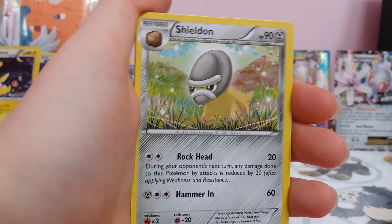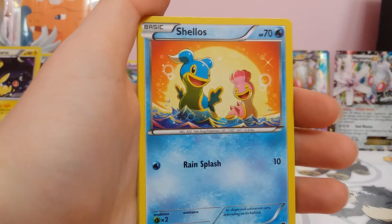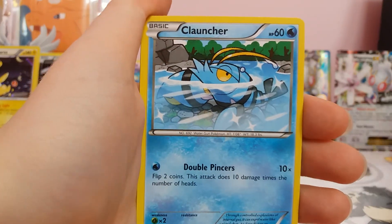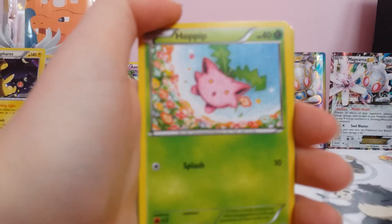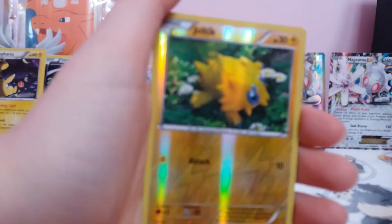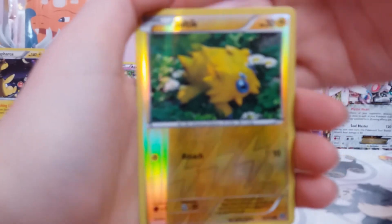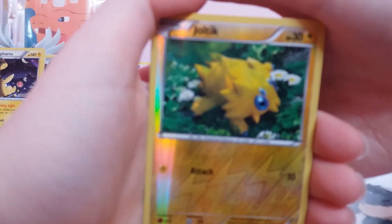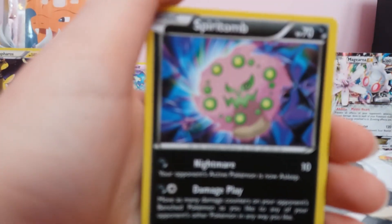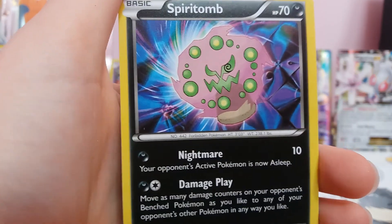Monferno, Shieldon, Rufflet, Shellos, Clauncher, Meowth, Poipole, Reverse Joltik — I already pulled a Joltik so you know what that already looks like — and a Regular Rare Spiritomb. Did you forget that was in the set?